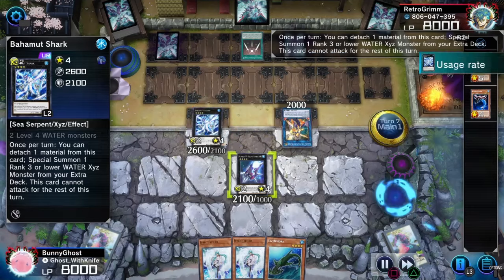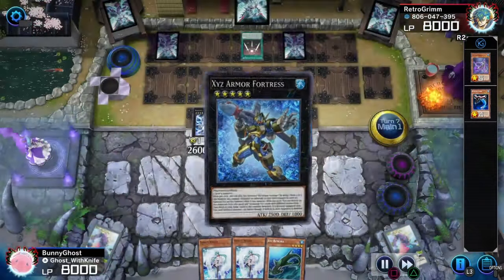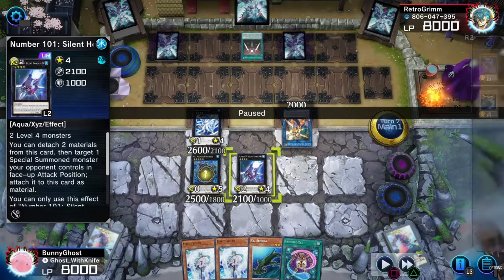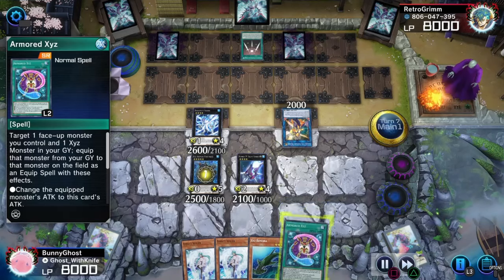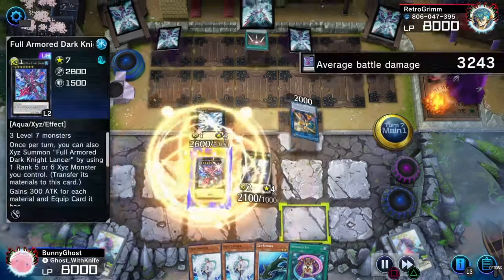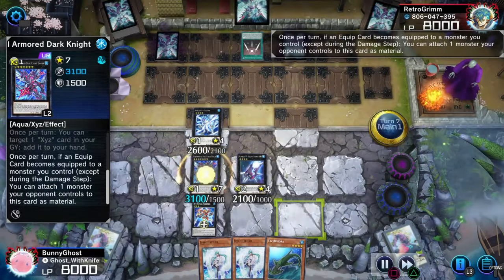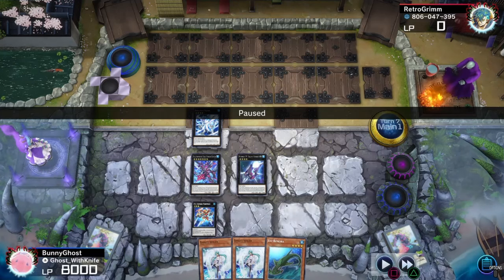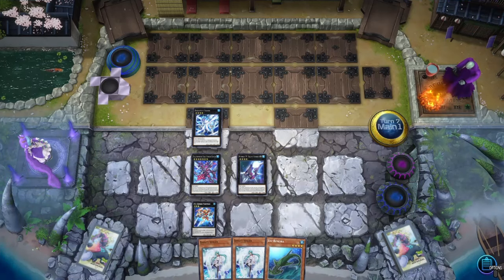This is where things get interesting. I use Bahamut Shark and do the entire XYZ Armor line, then sub in the Armor Fortress again. But we do something a little different: typically you grab the trap, but because it's my turn and there's a monster on my opponent's board I can scoop up, I grab the spell. From XYZ Armor Fortress we go straight into the Dark Knight Lancer, then use Armor to XYZ to put the Torpedo onto the Lancer, which lets us equip their Soul Flare Dragon. If they had anything they could do with their Banish, now would be the time. But my opponent doesn't. Seeing the writing on the wall, they scoop it up.